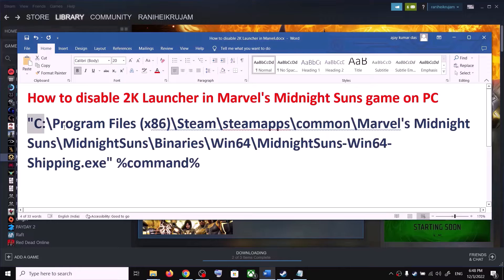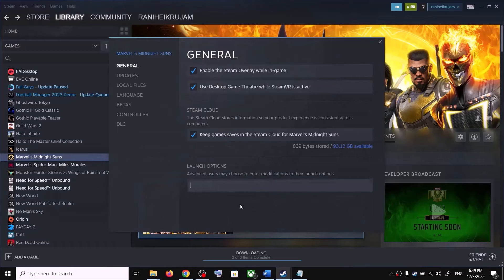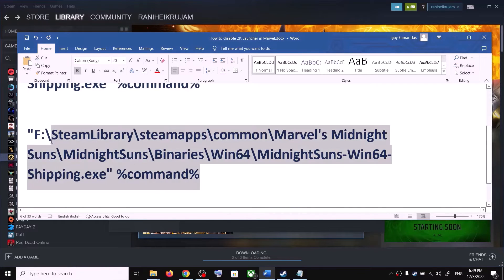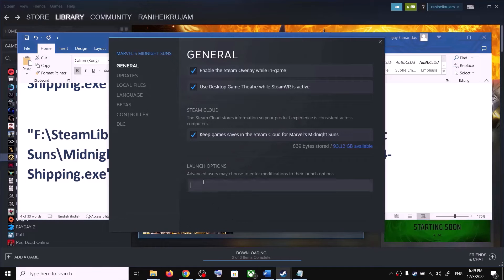So you can either launch the game from the game installation folder using this exe file, or use the command in the Steam launch option. If the game is installed in C drive, copy and paste the command. If installed in another drive such as F, D, or E, simply change the drive letter and paste it in the launch option — it will skip the 2K launcher.